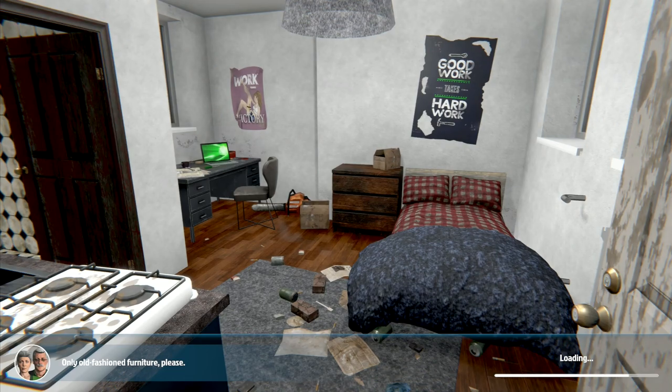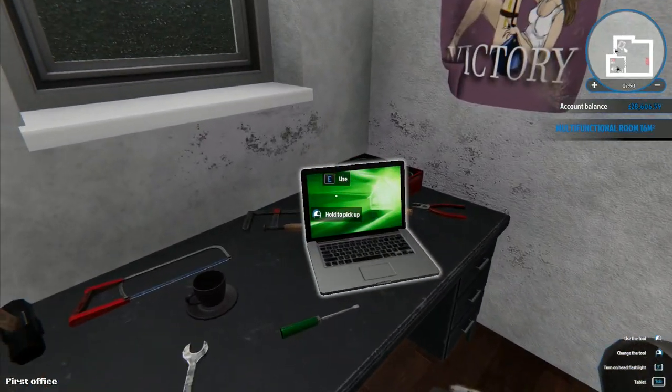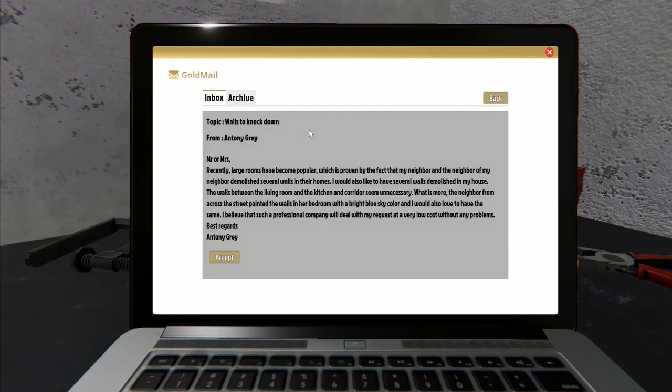Never mind - four and a half grand! I don't mind taking £4,500 - I'm so used to playing games in dollars. That puts our total up to £28,000, which is a lot more like it. We've got three mails: additional walls, walls knocked down, and student's house to clean up. Walls knocked down: recently large rooms have become popular and my neighbor demolished several walls. Anthony Gray wants walls demolished and his bedroom painted bright blue sky color.